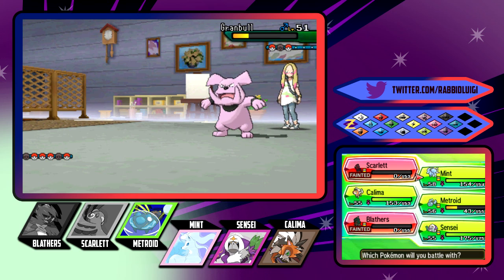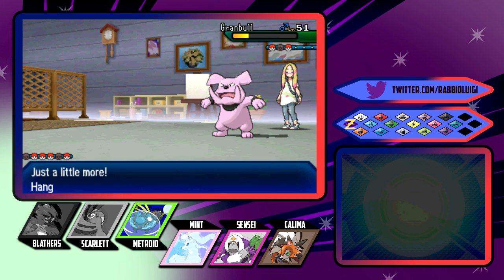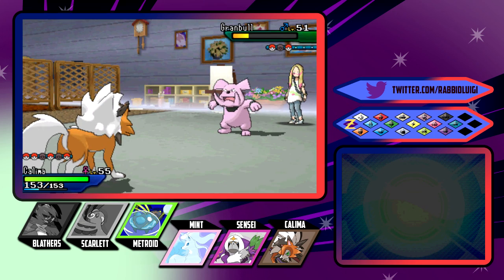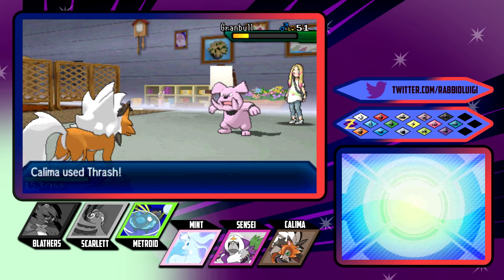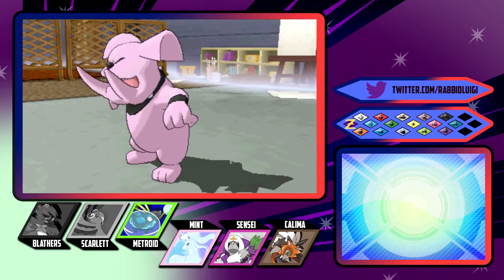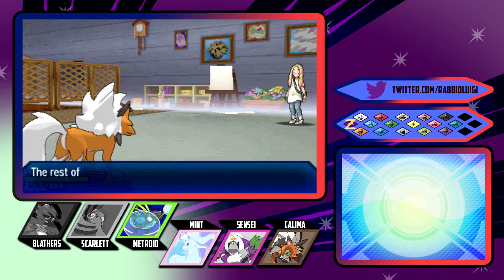What will be faster? Mint? Probably not faster. Let's go Kalima. Kalima can mop this up. I also couldn't get Stone Edge back. Stone Edge, I looked up, is actually a TM in this village. So once we've knocked out Mina, we can go and get that move, because I need it in order to use Lycanium Z, which I realize we haven't done so much of in this game, but it's still pretty good. I can't complain.